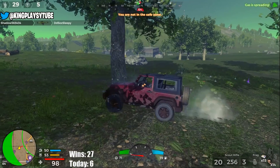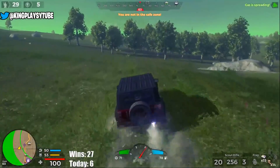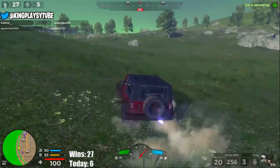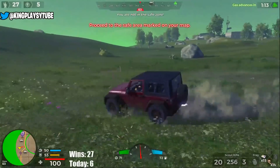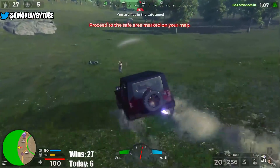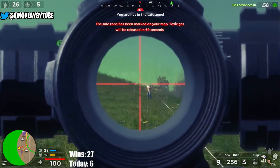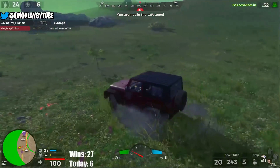Tip number three: strafe to adjust your aim. If you find it difficult to adjust your aim on targets using R3, use strafing to make minor adjustments — it's way easier and more consistent. This works in any FPS on console: Call of Duty, Battlefield, anything. Strafing also makes you a harder target to hit, because people have to shoot in front of a moving target. Definitely one of my top tips.